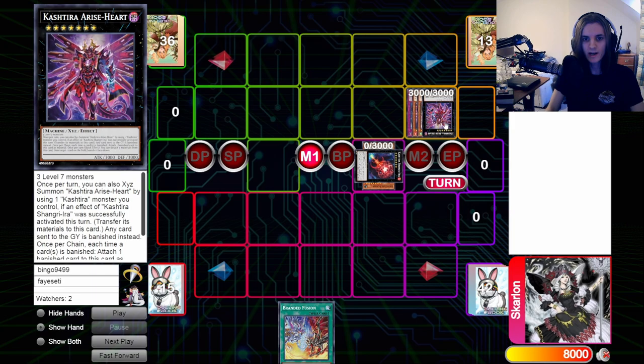Let's start with Kash Tira Arise Heart. We all know at this point the basic line you can have to Arise Heart, which is Branded Fusion into Rinbrum. Rise Heart's first effect to attach a card to it activates mandatorily, which then allows you to chain Rinbrum to negate and then bounce any card on their field.